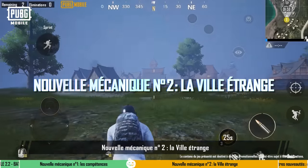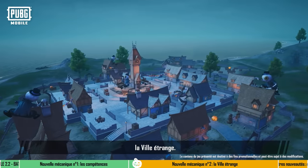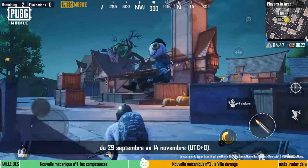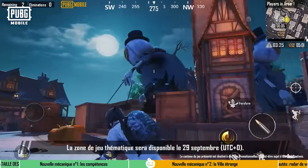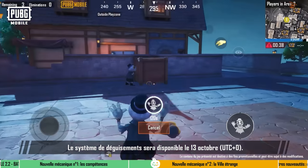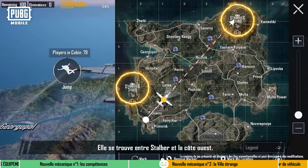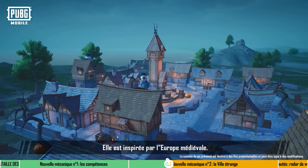New Gameplay 2: Strangetown. We've also added a new gameplay mechanic to Gear Front. Strangetown will be available from September 29th to November 14th (UTC+0) and will be released in two phases. On September 29th, Themed Area Gameplay will be released, and on October 13th, Disguise Gameplay will be made available. Strangetown will be available in Erangel's Ranked Mode, located between Stalber and the West Coast, styled after a medieval European village.